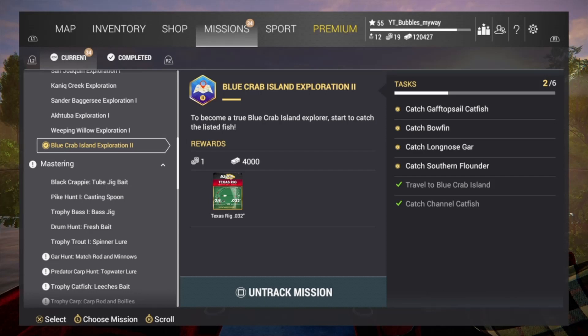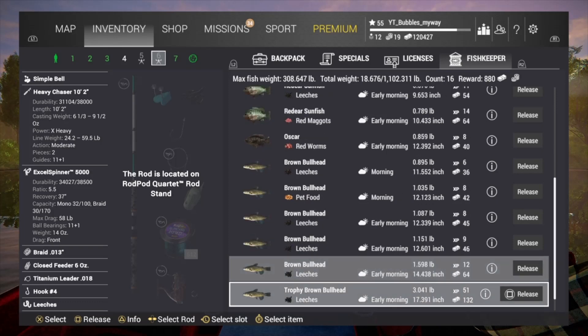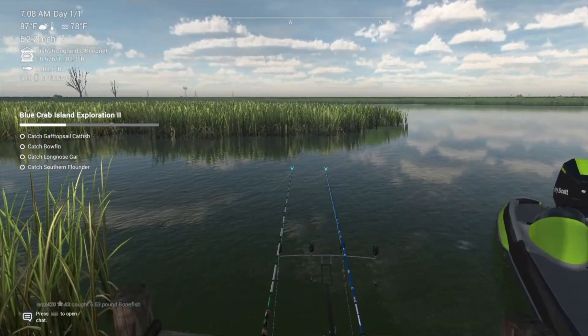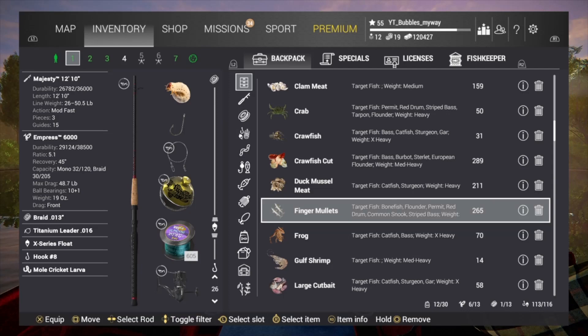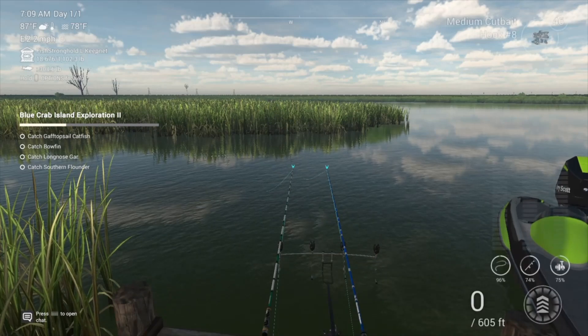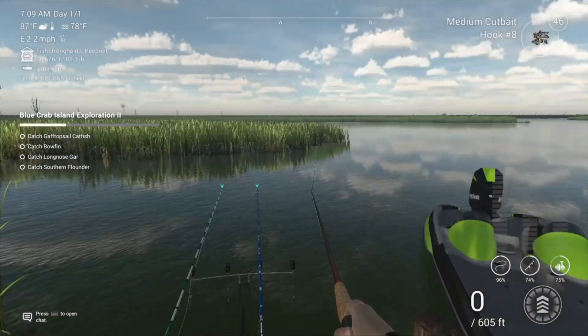We travel to Blue Crab Island — that's where we are. We're going to catch a channel catfish, which I already caught but forgot to press record. I'm going to show you what I caught it on and then show you the place where we're actually fishing. Medium cut bait — that's what I caught it on. This wasn't the rod and hook that caught the channel catfish; I'll show you that one in just a sec.